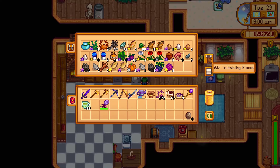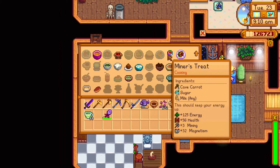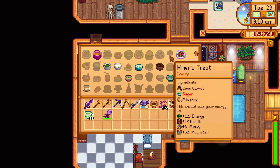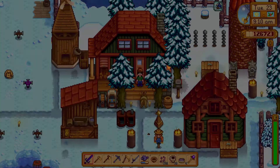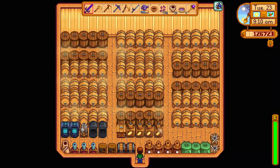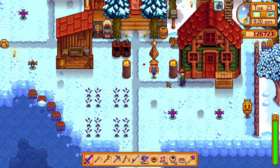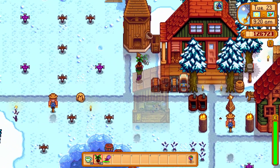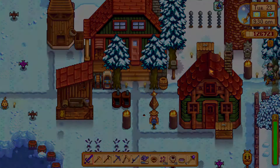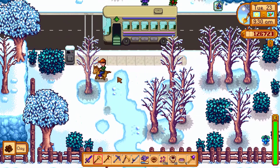Now let's put these into the chest and into the fridge. The food goes here. Let's grab a miner's treat. Should probably get some more sugar — luckily we still have some beets available, so we can mill some sugar from them. Let's get that done. And then it's off to the mines — let's get that resource rush done.